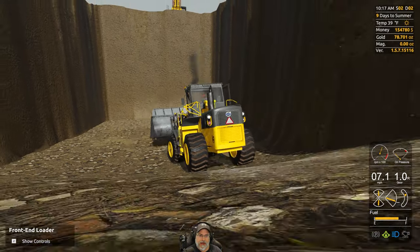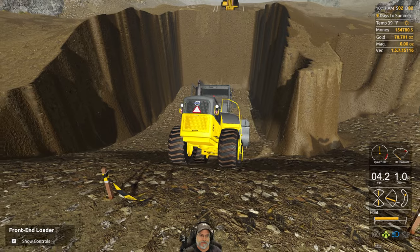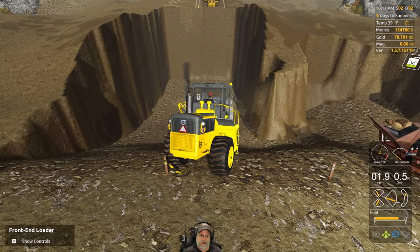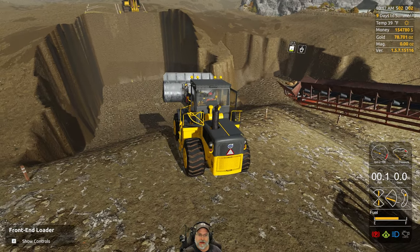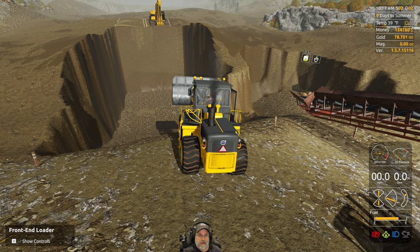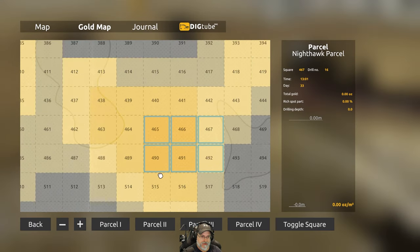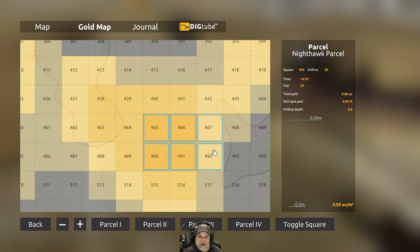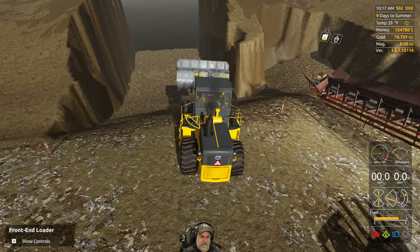Alright guys, I think we've dug as far in as we need to to get started. That texture glitch thing is a constant pain in the butt - it's kind of useful because you can see in, but it's a pain. Anyway, where the excavator is sitting is the hotspot. The excavator is basically sitting right here, and I've dug pretty much all of these out because it's no longer showing any gold there. So now the next step is repositioning the Franks.